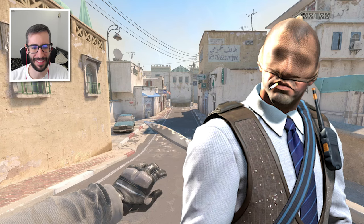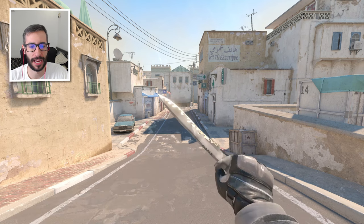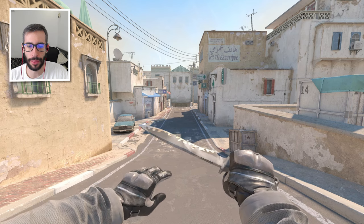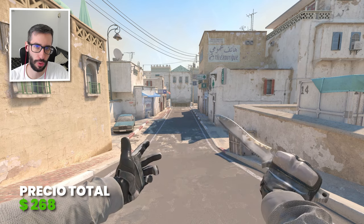Empezamos con el agente Number K, lo tenéis ahora mismo en pantalla. Os lo traigo con este Classic Urban Mask Field Tested y los Moto Glove Smokeout Field Tested. La combinación con el agente cuesta 268$ en total.